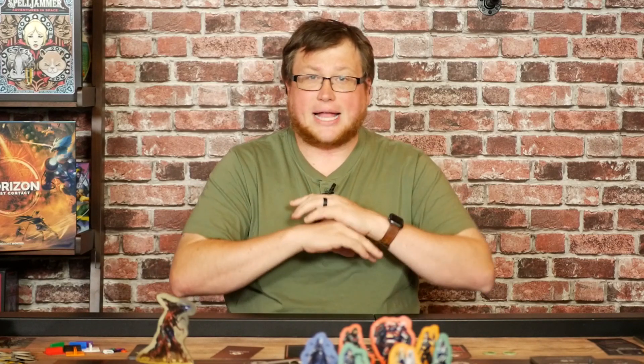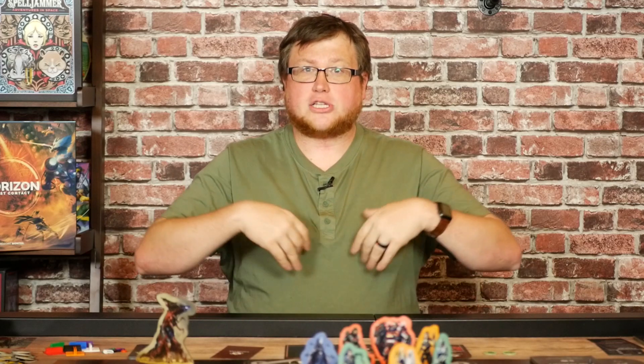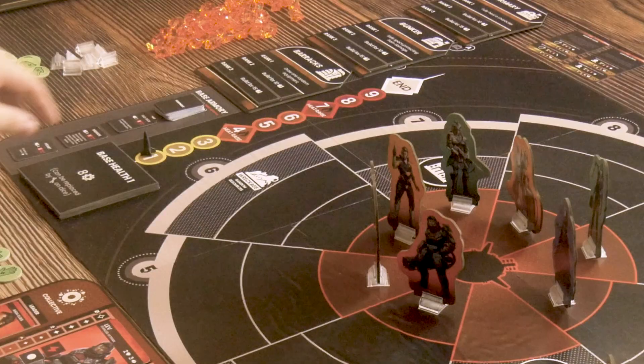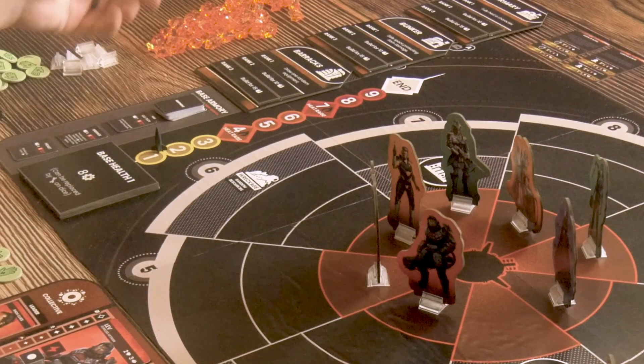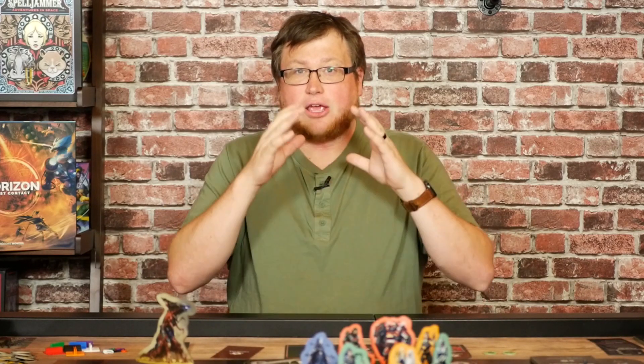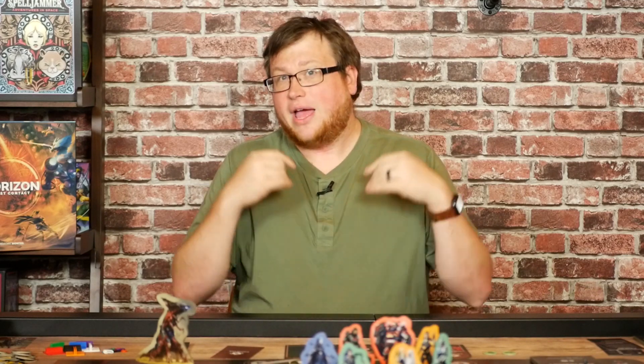The base will be taking damage over time, and your main goal is to protect it at all costs through escalating waves of homunculus miniatures. This is tracked by a round tracker going over the course of 10 rounds. If you survive to the end of 10 rounds, you survive the onslaught and everyone gets to live. However, if you fail before then, the base is destroyed and everyone's out of a home.